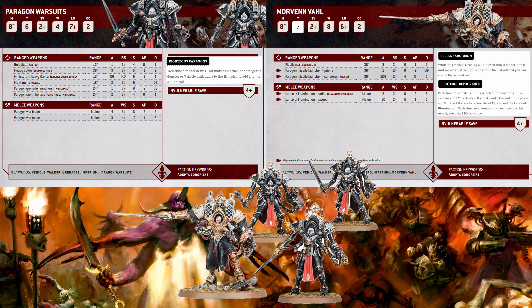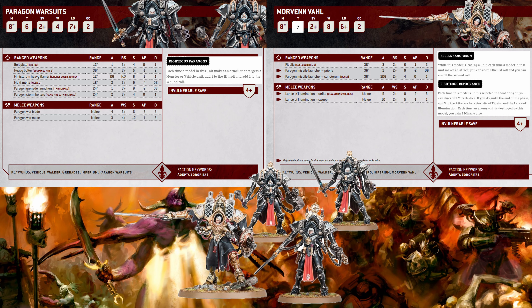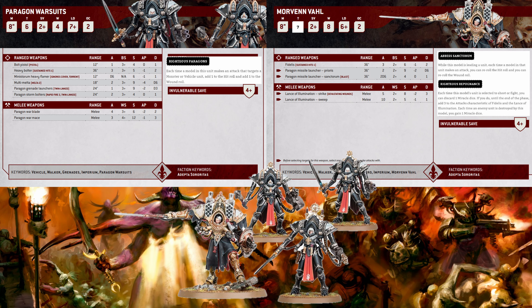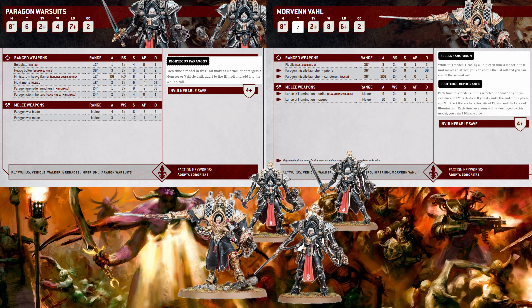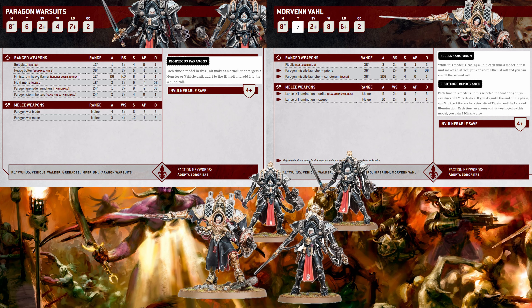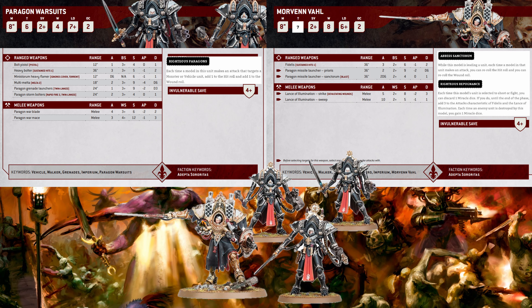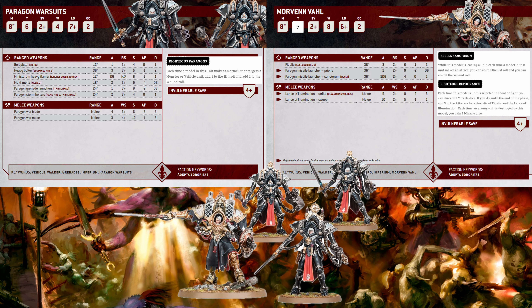You get the grenade strat first, because they have the grenades keyword. You have three grenade launchers, six multi-melta shots, two missiles, six shots with Fidelis, you reroll hits, you reroll wounds, you're plus one to hit, and you're plus one to wound, at least against monsters and vehicles.